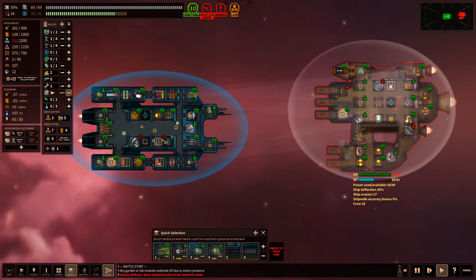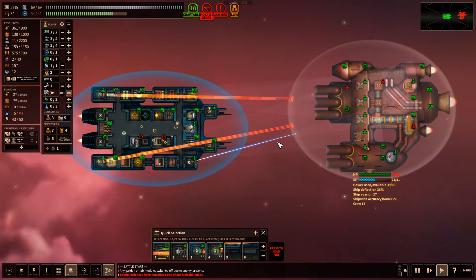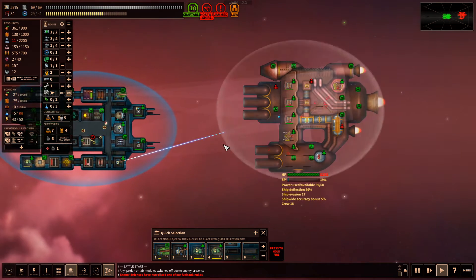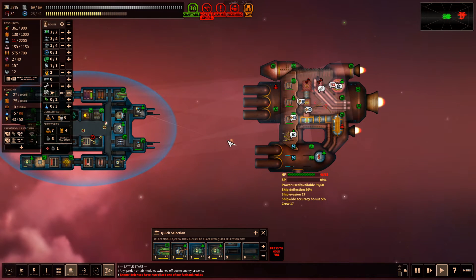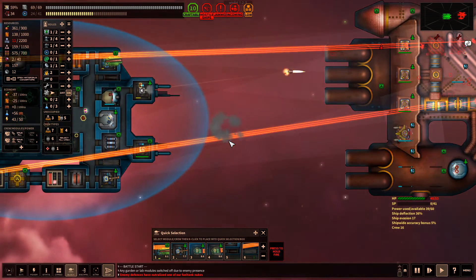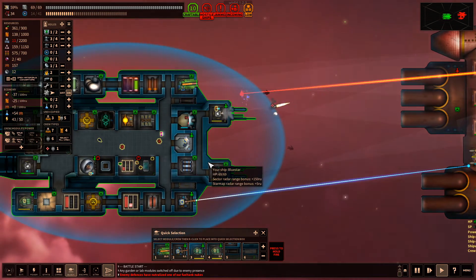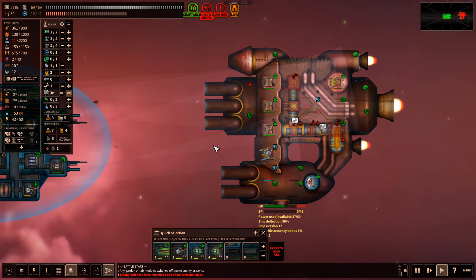It got shot down - darn, their point defense was a little too strong. I probably should have ECM'd their point defense first. We have a lot of shields and we're through their shields already. They had a boarding party that didn't make it, and they have two more boarding parties on their way along with their missile. We got it! We got all their boarding parties - awesome.